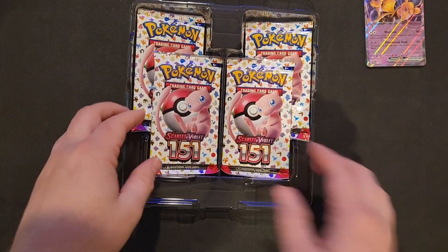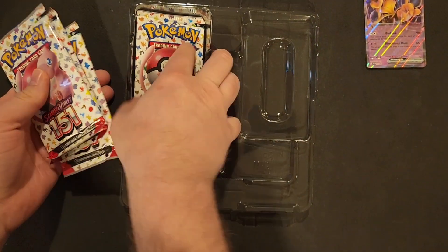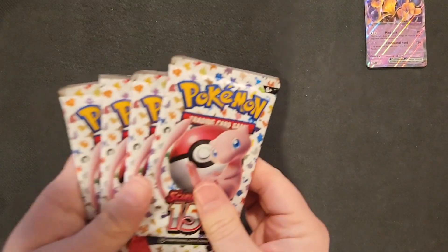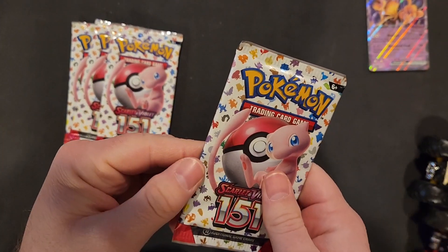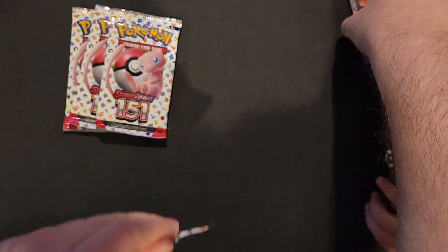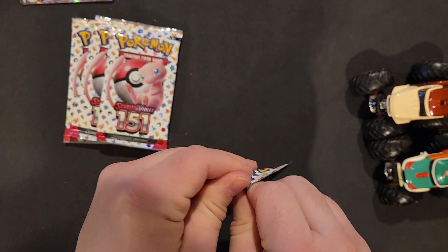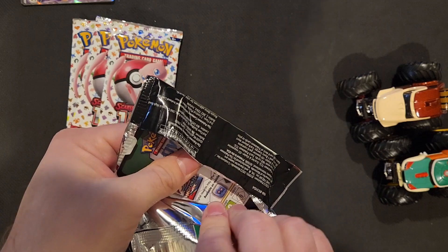Let's see what I got in my four packs. Sounds like Junior is rummaging through the toys — and he's back, and he's got some Hot Wheels. You want to help me open? You ready to see what our first pack is? They're monster trucks — Hot Wheel monster trucks. It's Bowser and Donkey Kong. Are they going to bring us good luck? He's going to get us a good card.